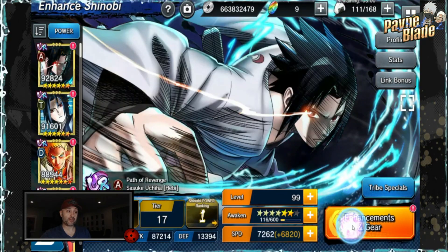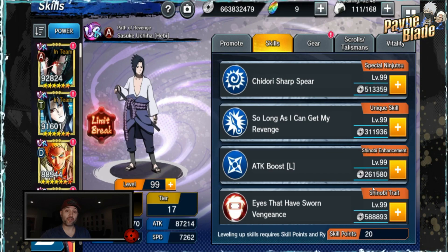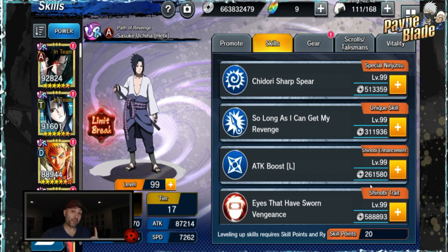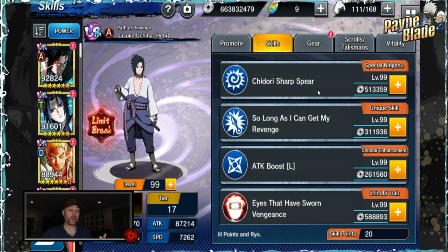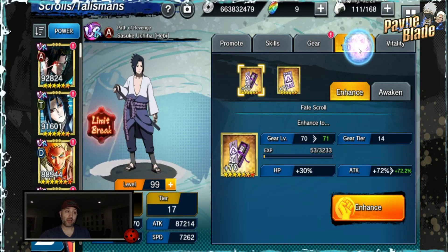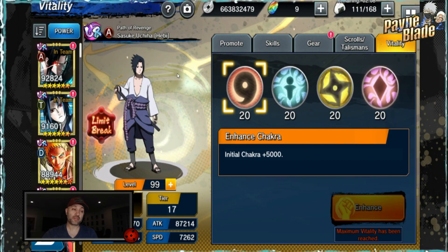Another thing to talk about is your shinobi themselves. At level 99, leveling one skill can cost 513,000 or 588,000 Rio — almost over a million just for two skills. Rio becomes a lot more important as you progress. If you're hitting levels 74 or 75, you're still paying quite a bit for skills. Make sure you have enough Rio saved so your main shinobi can max out skills. Gear also costs quite a bit of Rio, same with scrolls and talismans every time you upgrade them to the next tier.